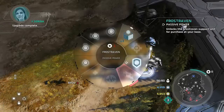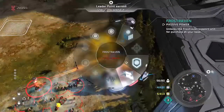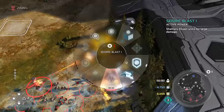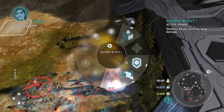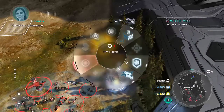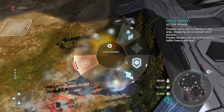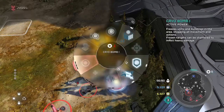Next we're gonna get our new unit, the Frost Raven. We'll go over some of the other powers while we're here. Seismic Blast — shatters frozen units for large damage. This does not do much, if any, damage to units that are not frozen. It's basically a localized earthquake that will shatter frozen enemies for a ridiculous amount of burst damage. Restoration Drones we all know and love. Turret Drop we all know and love. Cryobomb freezes units and buildings in the area, stopping all movement and action. Frozen targets can be shattered to inflict heavy damage. So these two put together are ridiculous.